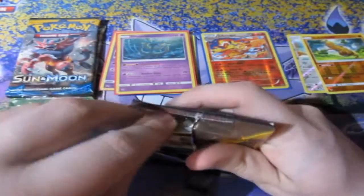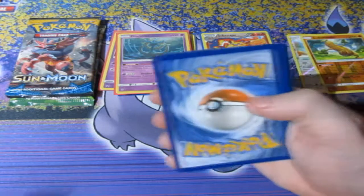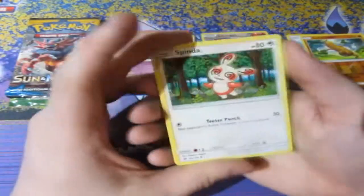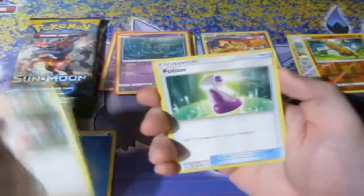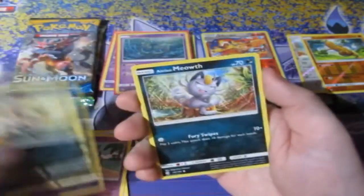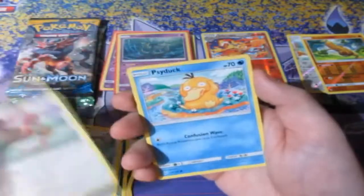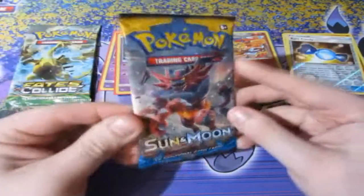Next up, Sun and Moon base set — an amazing set. I really do love the base set of Sun and Moon, it's so good. We opened quite a lot of these back in the day, so it's good to open a few more. Energy card, Spinarak, Potion, Hypno, Mr. Mime, Sandile, Meowth, Pikipek, Eevee, Psyduck, a reverse foil Rare Candy, and an Incineroar.